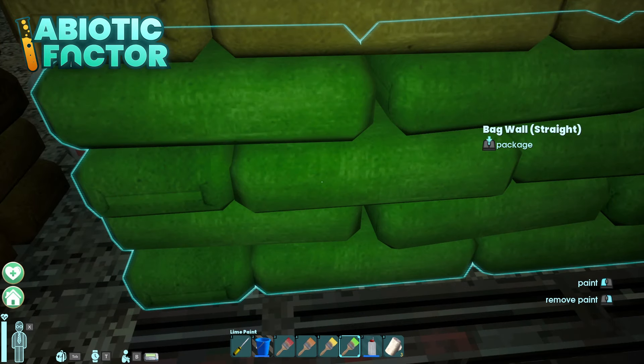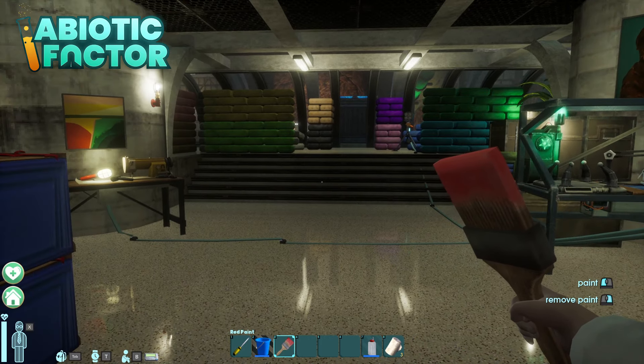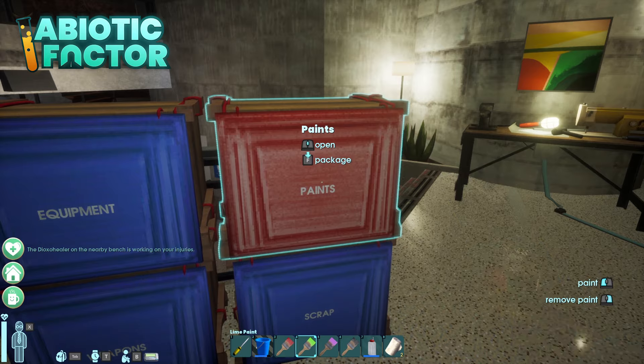You can paint your cement back walls now — there's going to be so many beautiful colors! You can pick any color, any of the colors that you found, and there's probably even more. You can also finally paint your storage crates, so you can organize stuff by color.